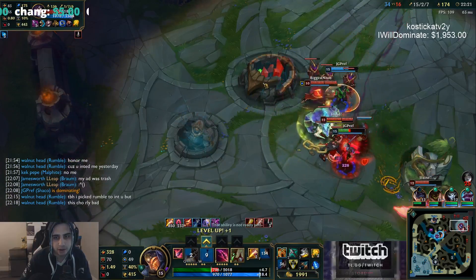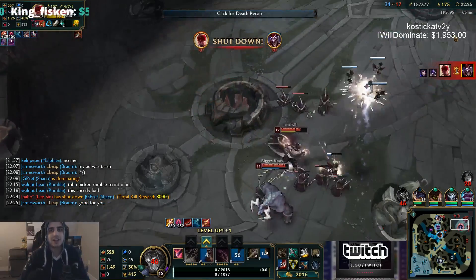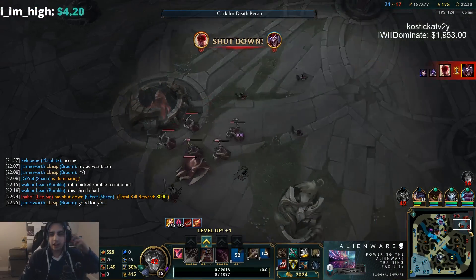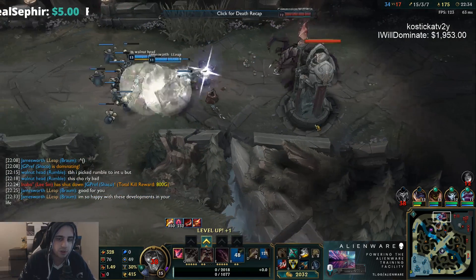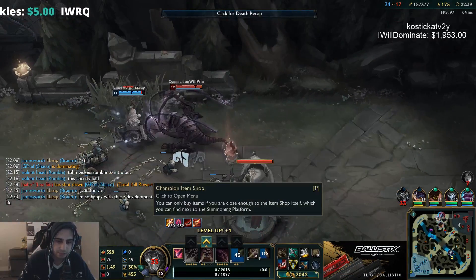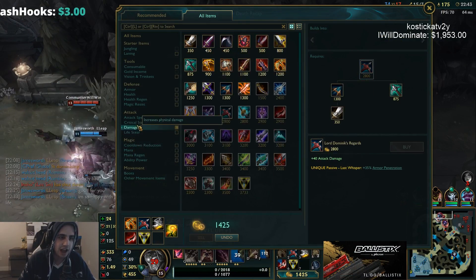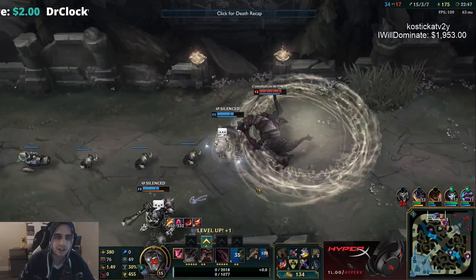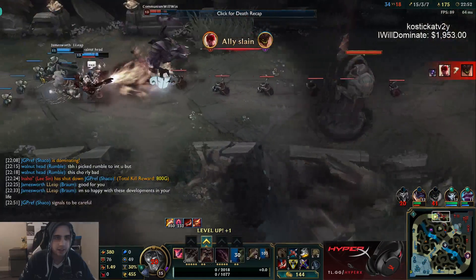That was actually misplayed by me. My clone just stopped moving — it got CC'd and wasn't responding for a second. I could have killed him. I shouldn't have ulted so quickly. I was trying to get the double combo where you auto, get a Dustblade proc, then ult and get another Dustblade proc, but it didn't go off there. Pretty troll honestly — I was just going for the big play. 15 and 3 right now though, definitely a strong game so far.